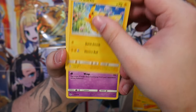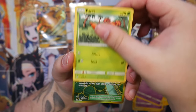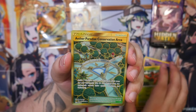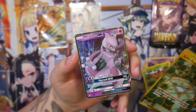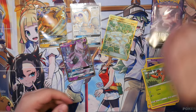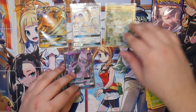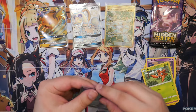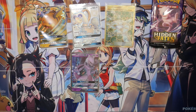Opening some Hidden Fates — this is pretty cool for my birthday. A gold card! Aether Paradise Conservation Area. And a Mewtwo GX! Talk about a double pull! That is really cool. That first tin gave us two pulls — or three pulls, even — with the Mewtwo GX!